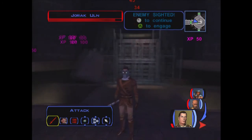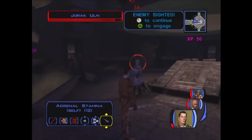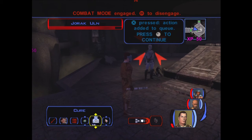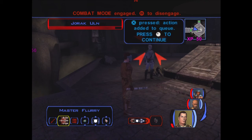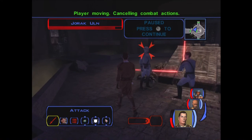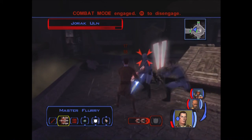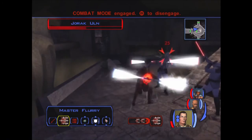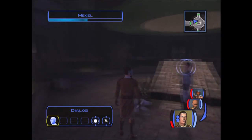Now it's time for the boss fight against Jorak Uln himself. Since we helped Miko out, he'll actually help us with the fight, though we're in pretty bad shape going in. First priority: healing, force shield, and speed. We use force wave and engage in combat. It's tough but manageable — Miko contributes and we defeat Jorak Uln. 'Good job, Miko! We defeated Jorak Uln!'